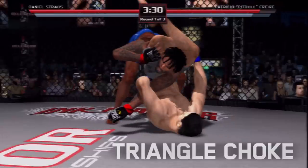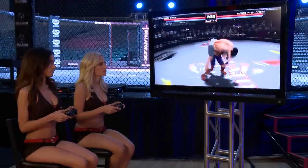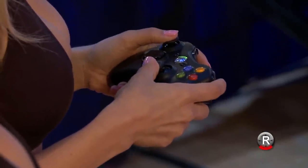Now we're going to show you the Triangle Choke. This is an ideal submission to try in-game once your opponent has already taken you to the ground. Jade forces Mercedes to the ground by clinching her with the right stick left and pushing her to the ground by hitting the right stick down.